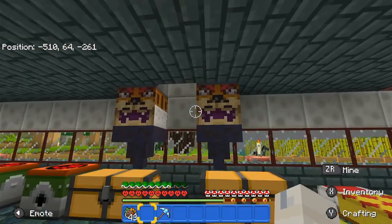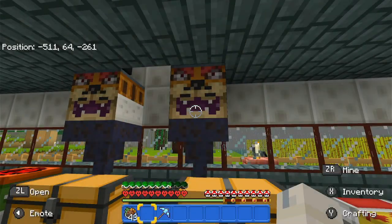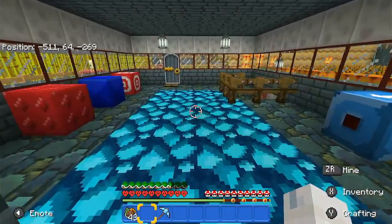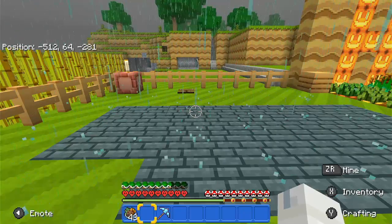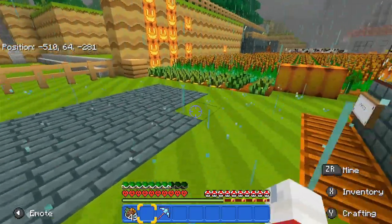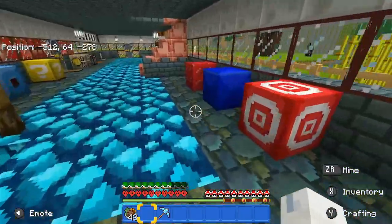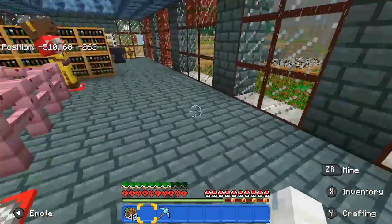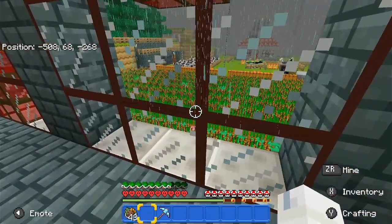First off, I did upgrade my regular furnaces to smokers so I can get stuff done faster. I also upgraded my chests. For some odd reason, I kept getting blown up by creepers — they kept appearing in here. It even came upstairs and I didn't realize it turned around and it blew me up up here. I ended up having to redo the wall right here.